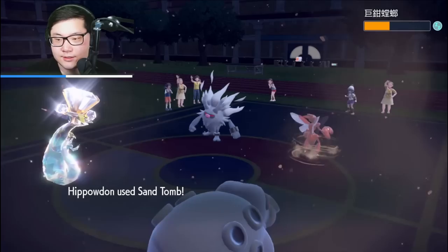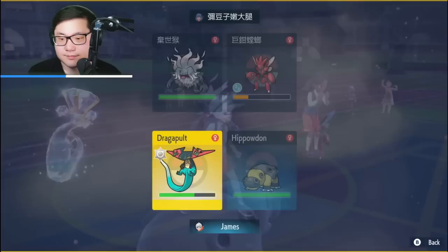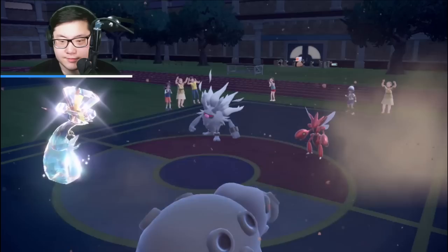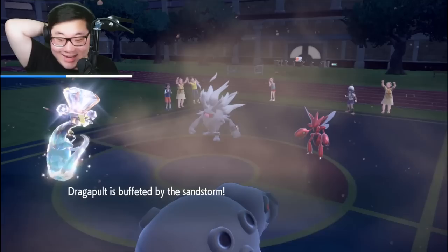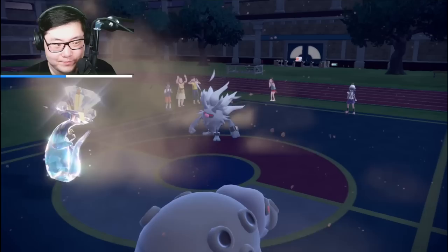How much will knock out Scizor? I think Sand Tomb — I'll just Protect and Sand Tomb here to KO the Scizor. Bulk Up? Scizor stayed asleep so I could have gone for the Dragon Darts — unfortunate. They did Drain Punch again, which is really good for me. Come on, hit the Sand Tomb! Nice — that Scizor's gone! Hippowdon putting in so much work — perfect, that's so good for me!